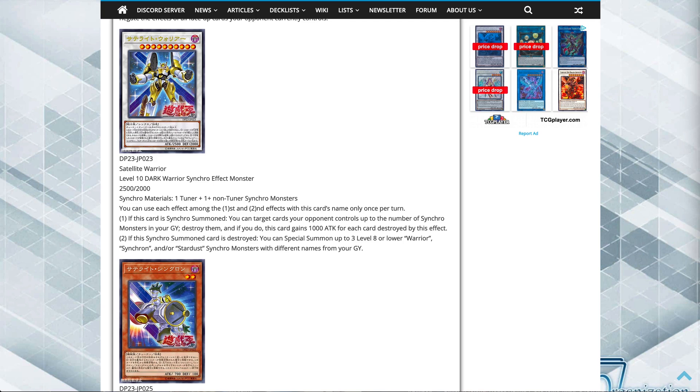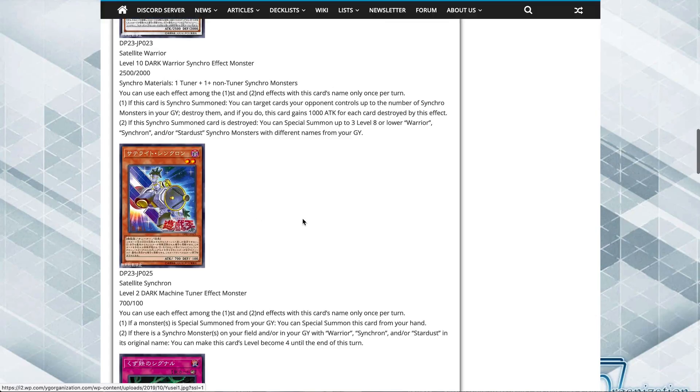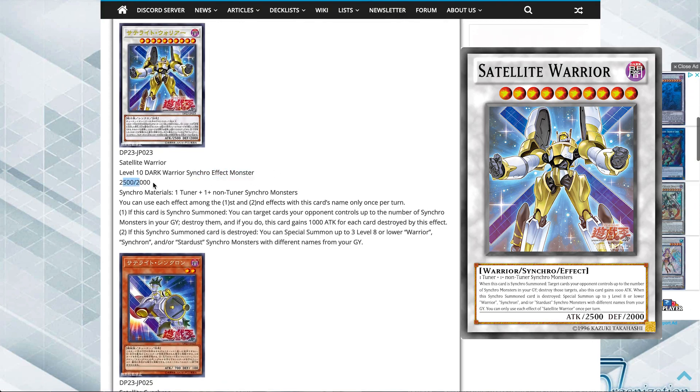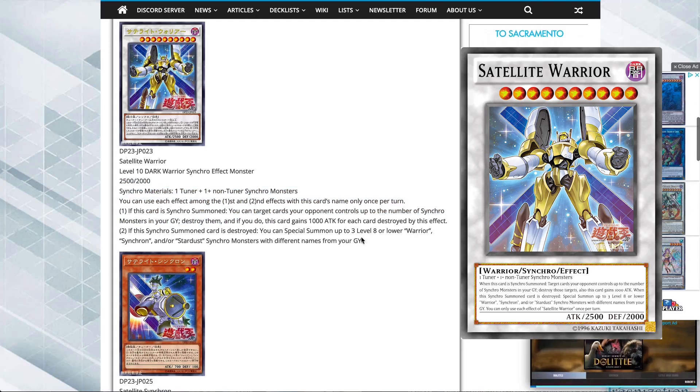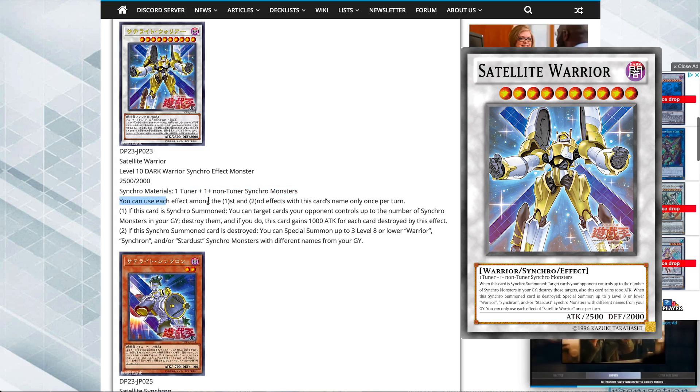He got some really great support, so let's just start looking through it. We got Satellite Warrior - let's just look at the artwork real quick, he actually has some pretty nice artwork. So that's Satellite Warrior. His effect: it's a level 10 synchro warrior synchro monster, 2,500 attack, 2,000 defense. Doesn't seem very strong for level 10, but he gets very strong with his effects. His synchro materials are one tuner plus one or more non-tuner synchro monsters.